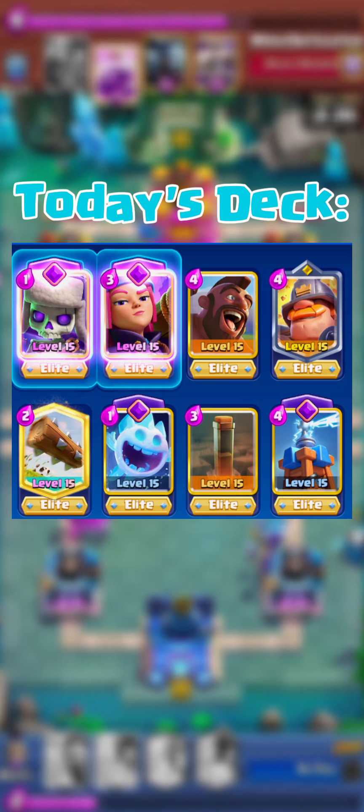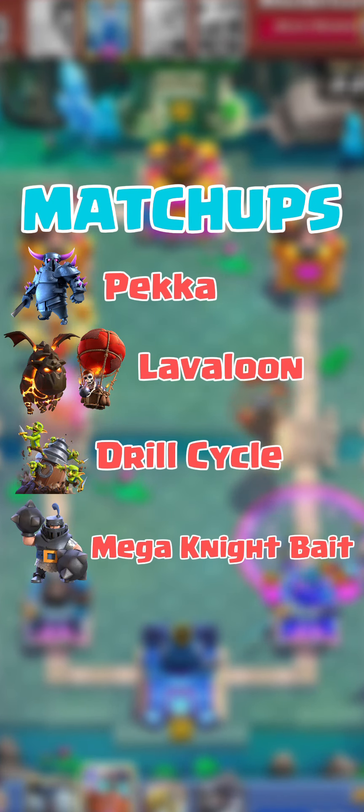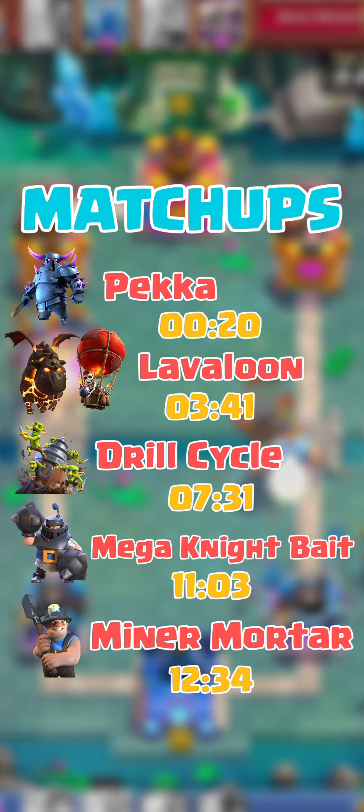Hello YouTube! By popular request, today I'm going to be running Hog EQ with Mighty Miner on ladder. The matchups I face are Pekka, Lava Loon, Drill Cycle, Mega Knight Bait, and Miner Mortar. Timestamps are shown and are in the video description. Let's get right into it.